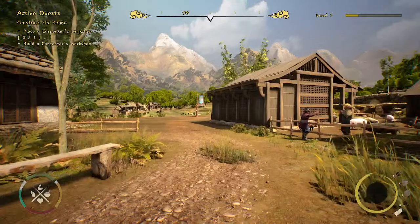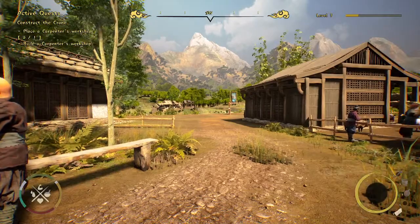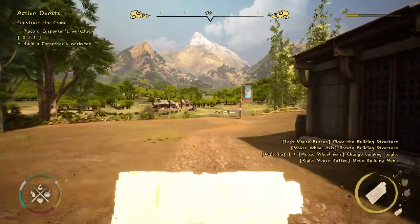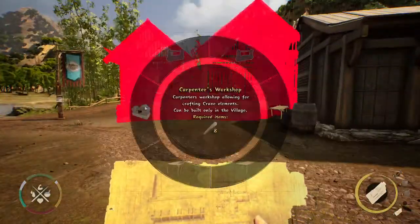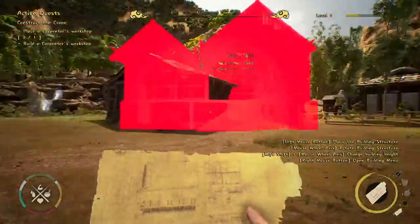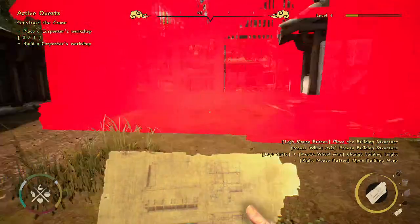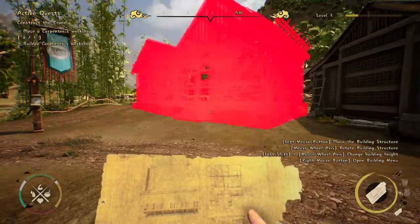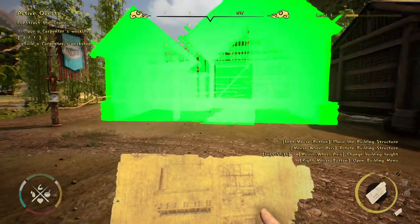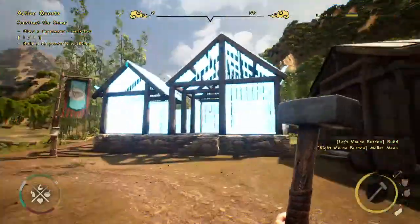Now we'll build our first building in the village: a carpenter's workshop, because we need a crane to transport materials to the second part of the beacon tower. We get the workshop blueprint and similarly to scaffolding you can place it wherever you want as long as it's not obstructed. You can rotate it with the scroll wheel and adjust height with Shift and scroll.